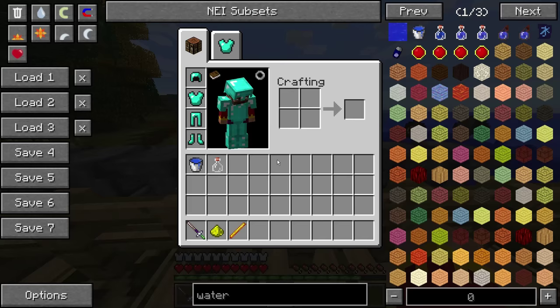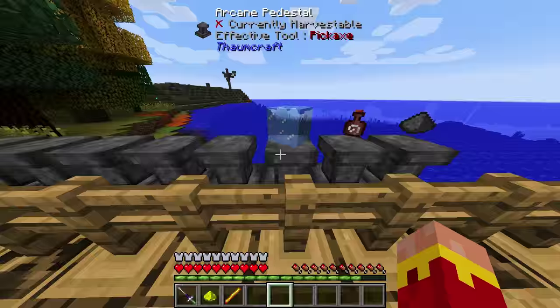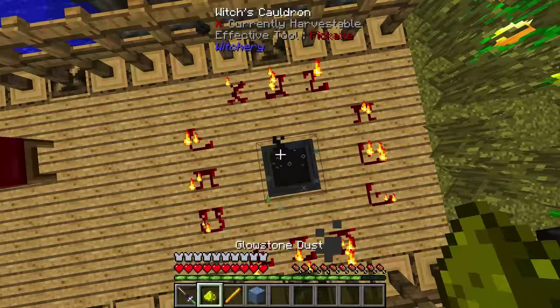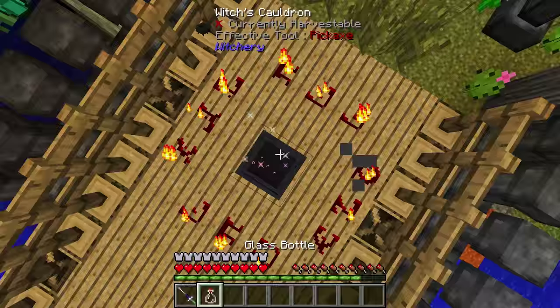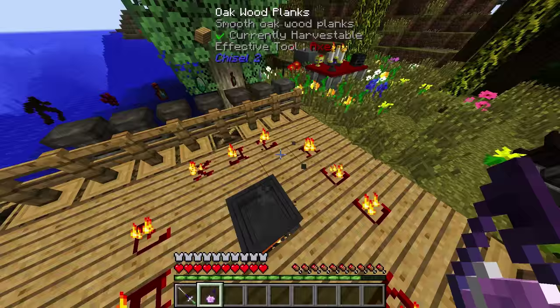Potions are a bit weird. The optional ingredients are Glowstone and Blaze Rod — those elevate the effect, which is the active ingredient in Demon Bane. If you put those in first, it'll make Demon Bane level 3, because each one adds a level. This adds the Cure Buffs, and then this makes the Dispersal Throne. Then just take your glass bottle, bottle it up, and there you go — a Splash Potion of Demon Bane and Cure Buffs.